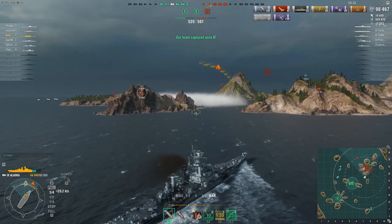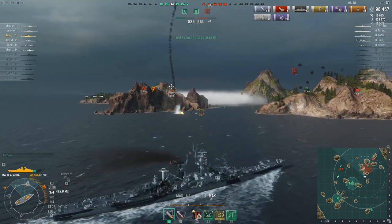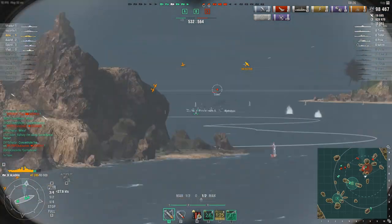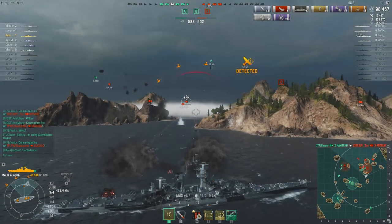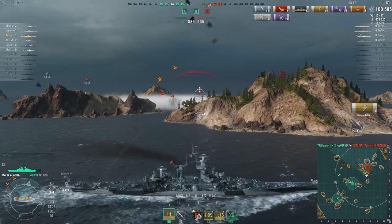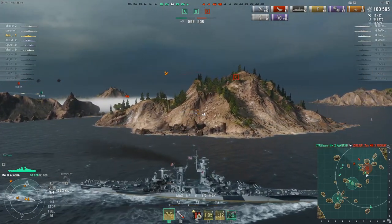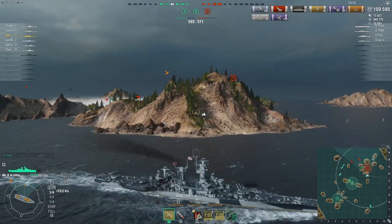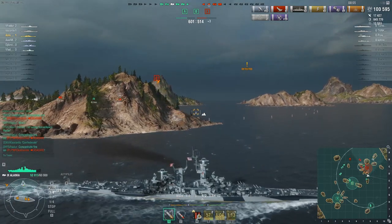There are multiple destroyers in this smoke and a CV in the smoke, so I quickly turn away. The Assasio gets spotted, more planes appear in the air, and the Yachtland is spotted again — I get a quick round off on him for 2,000 damage. Our friendly Hakuryu manages to flood out the enemy Midway, and so after 12 minutes we've finally taken the lead.